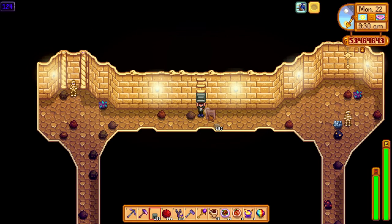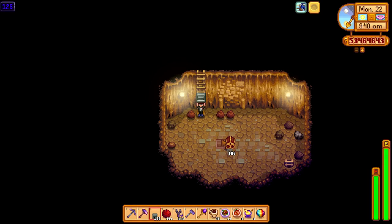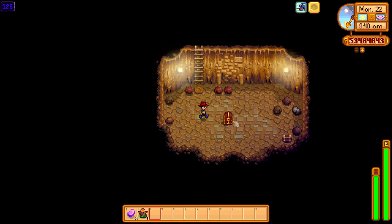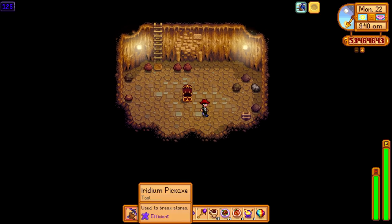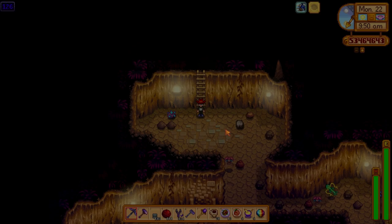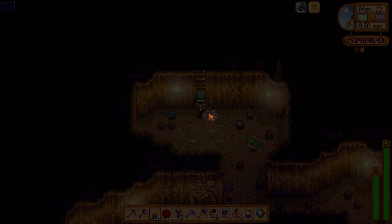Another one, two floors later — this is what I'm talking about! A purple slime egg. Okay, wow — I didn't know you could find those here, but there we go. Let's keep going, we're finding some floors now. It took some time but we're getting there.